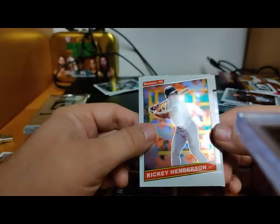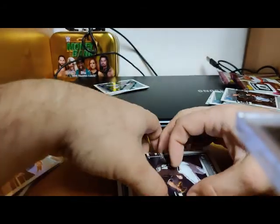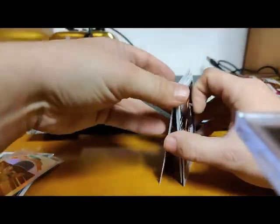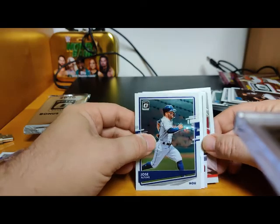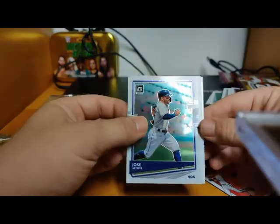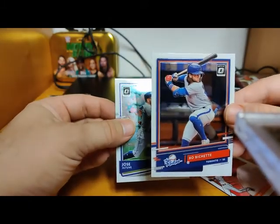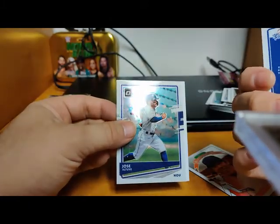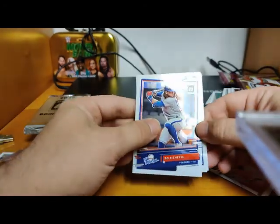Let's see what autograph we got here. Started off with Jose Altuve, from the back we got Christian Yelich on the Diamond King, and Bo Bichette Rookies — that is nice, that's a good one. Let's put that Bo Bichette there. Now let's see what autograph card we got — it's a Rated Prospect.